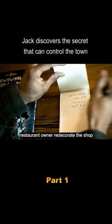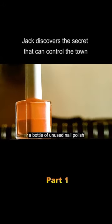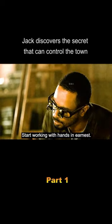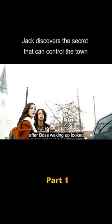Jack suddenly realized that the sand table model could really manipulate the real town. To test his suspicions, he decided to secretly help the restaurant owner redecorate the shop. After Jack got home, he was excited to find half a bottle of unused nail polish, and looked towards the dining room model.